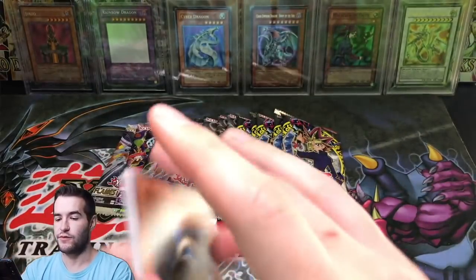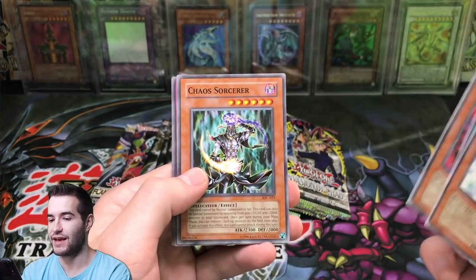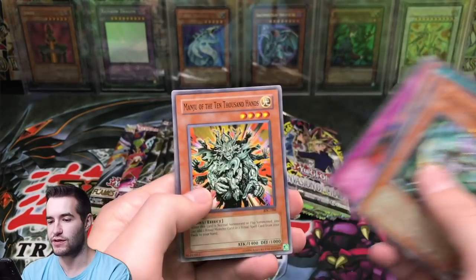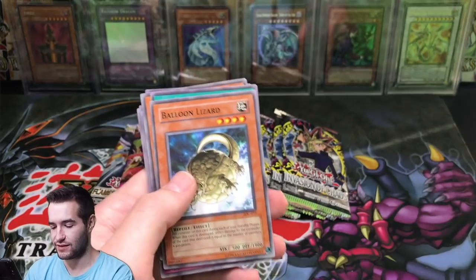So here we go, let's go into Invasion of Chaos. Let's see if we can pull - Blockbuster Soldier, Balloon Lizard, DD Borderline, Witch Doctor of Chaos, Chaos Sorcerer, nice, Curse of Darkness, Manju. This is a good pack. Big Koala and Recycle, so I'm going to set those aside.